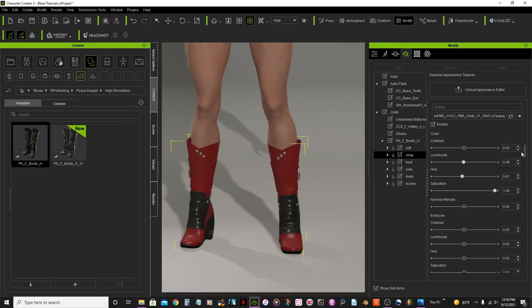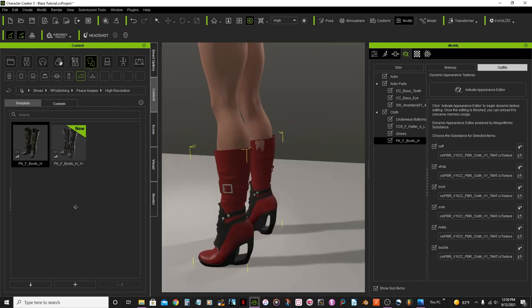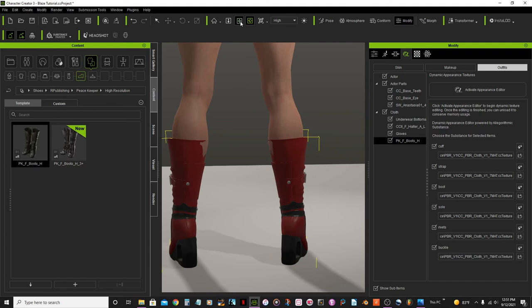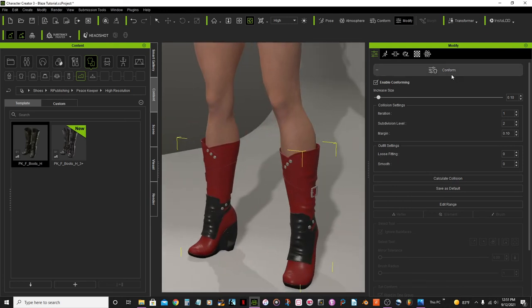Or we can just assume that Blaze the very next day bought herself a new pair of boots. Once that's done, close the appearance editor. You'll notice the skin is coming through the boots — so again we go to modify, attributes, conform, increase, and calculate collision. Boom, that's done — how easy was that!